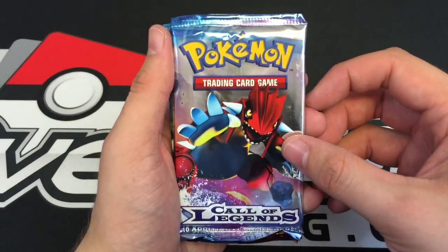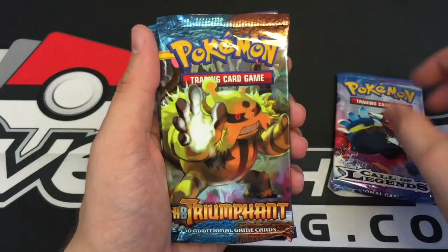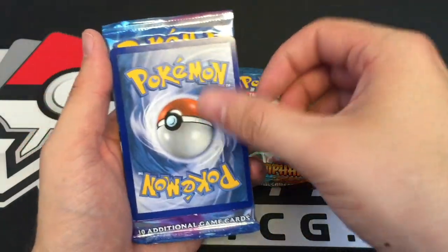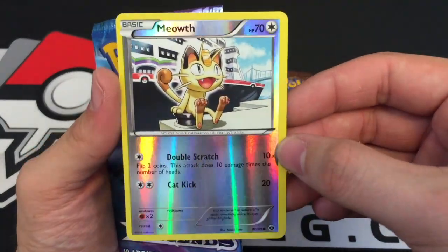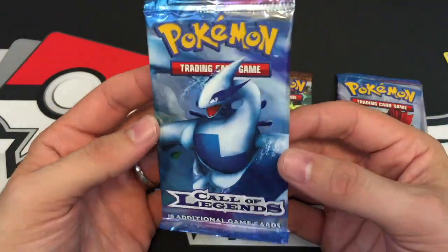Alright, right there with a Groudon Call of Legends, a HeartGold SoulSilver Triumphant pack. Our foil card is going to be a Meowth from Next Destinies. And our other pack is a Call of Legends Lugia.